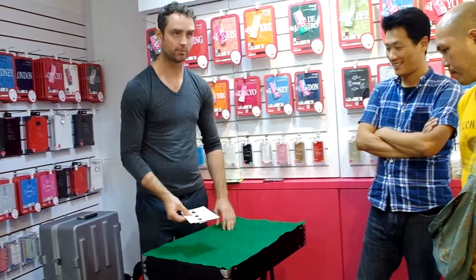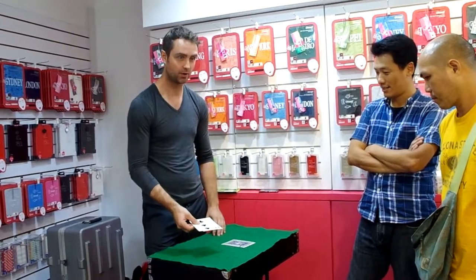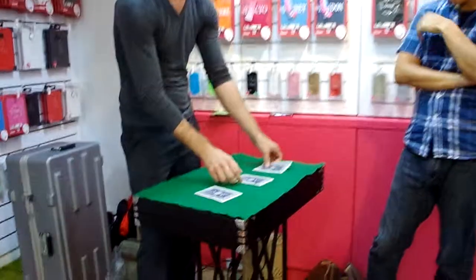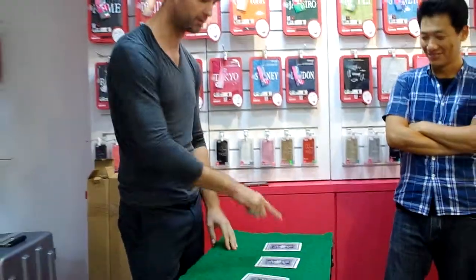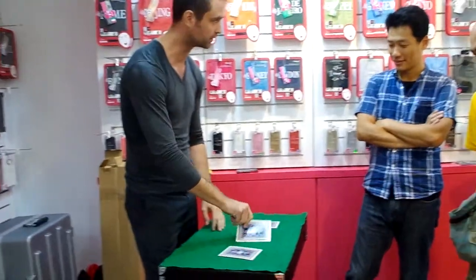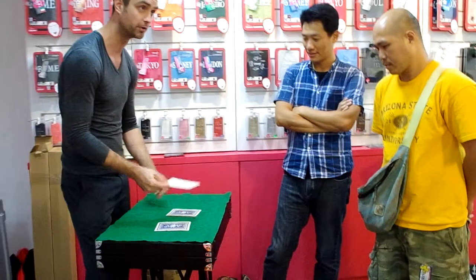Alright, here we go. Remember, follow the ace — the ace of hearts goes here. Now we have the two and the three right there. Watch carefully, here's the move. One, two. Now, once again, you may have seen me place the ace in the middle, but believe it or not, if you put your money down, you would have been incorrect. That's where I put the two of clubs. Here's where I put the three of clubs. And over here, of course, is where I put the ace of hearts.